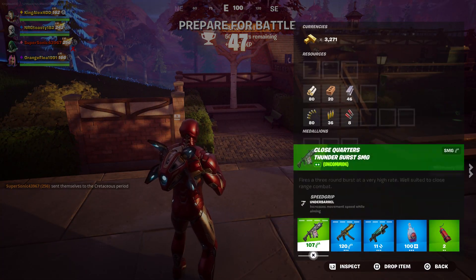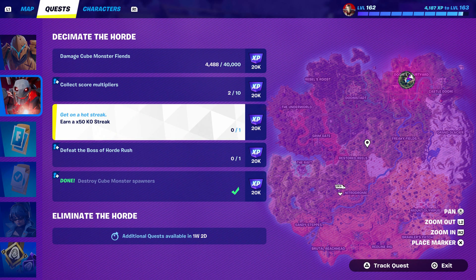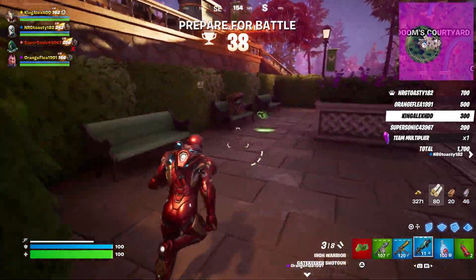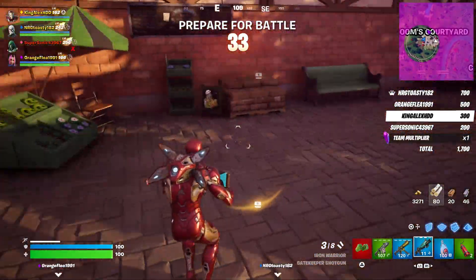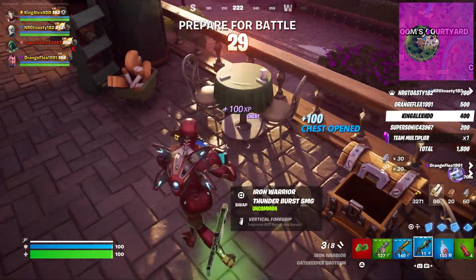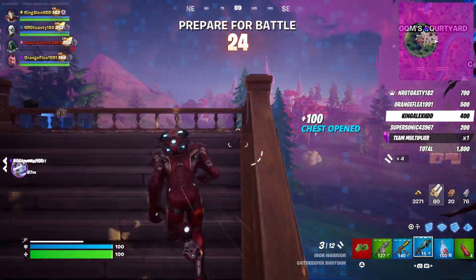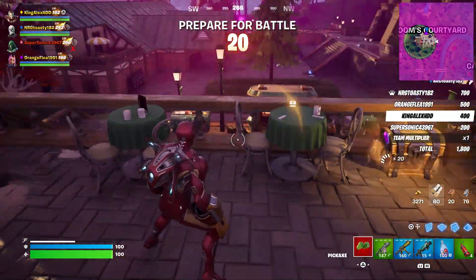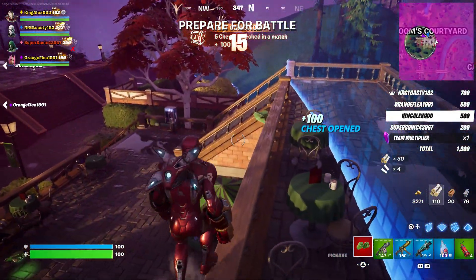I recommend this type of weapon because you can get the 50x kill streak with it. I don't recommend shotguns — they're a bit slow for eliminating enemies. Regular weapons are much better. Just try to collect as many bullets as possible. I opened a chest and collected a lot.